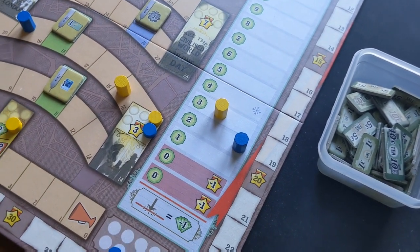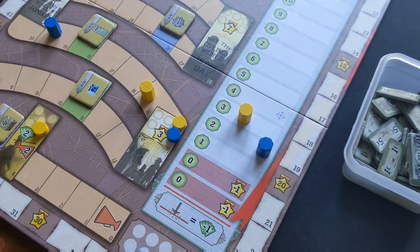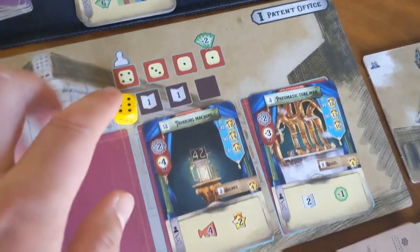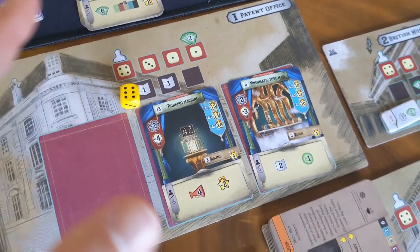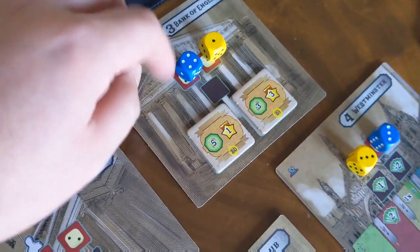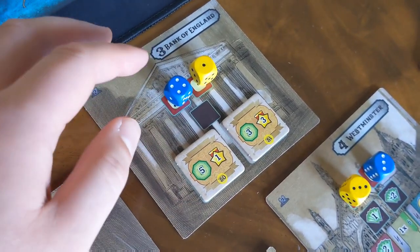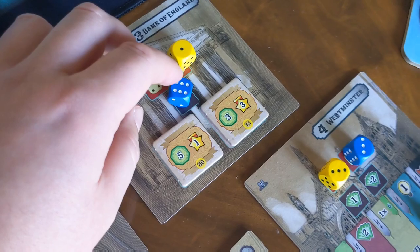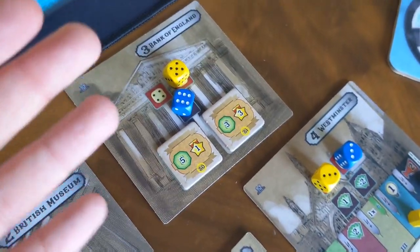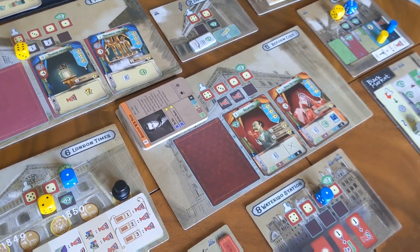Despite enjoying the tightness and money management, I do think falling three down on the income track every round is a little bit too punishing — it felt like you were working hard just to keep your head afloat. I never actually found myself forced to take a loan, so maybe two would have been a bit better for me. The competition for worker placement spots is also palpable — sometimes you both prepare a really high die face for the same spot, and somebody gets shut out after spending a lot of money, which can be very frustrating. But that really does ramp up the decision space.